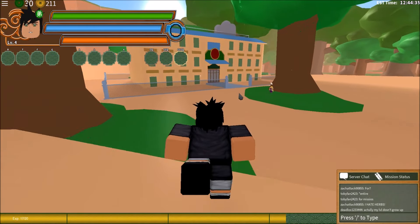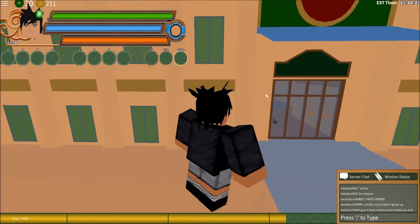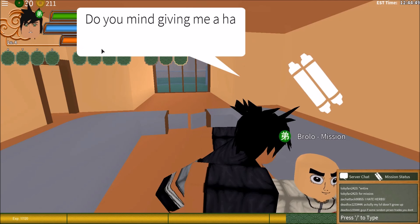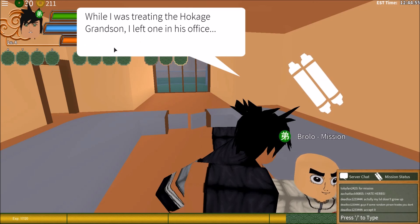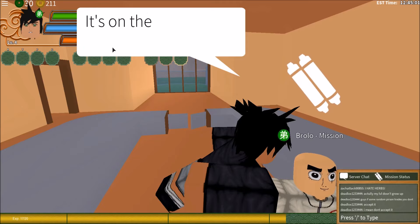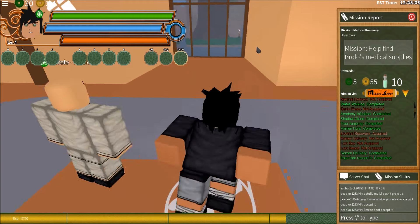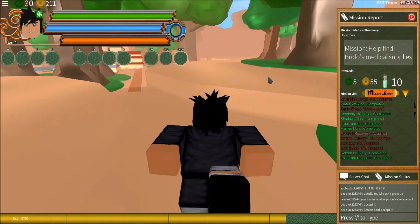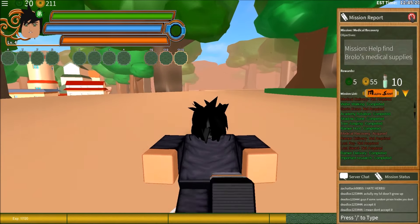Alright guys, we are just about to approach the hospital. You're actually going to approach this bald dude right here — Bushy Brow. We're going to approach him. Look at him, looking all swagged out. Chat with Brolo: 'Do you mind giving me a hand? While I was treating the Hokage's grandson, I left one in his office. I also left a main supply kit near the Hokage mansion — I think Academy — it's on the second floor above the classrooms. Good luck finding them.' So now we're going to find these two medic packs. The mission is called Medical Recovery. The first med pack will be at the Hokage building, so we're going to fast forward there and I will show you guys.